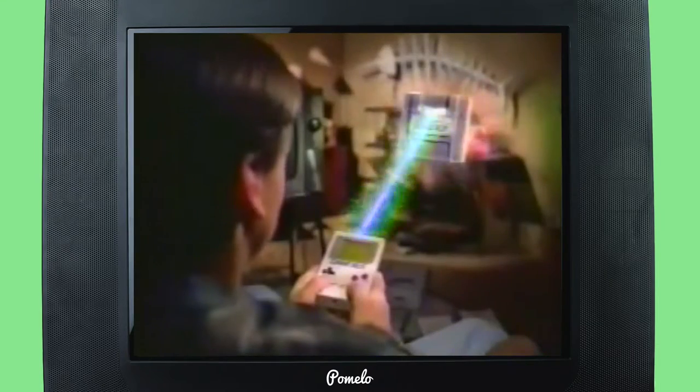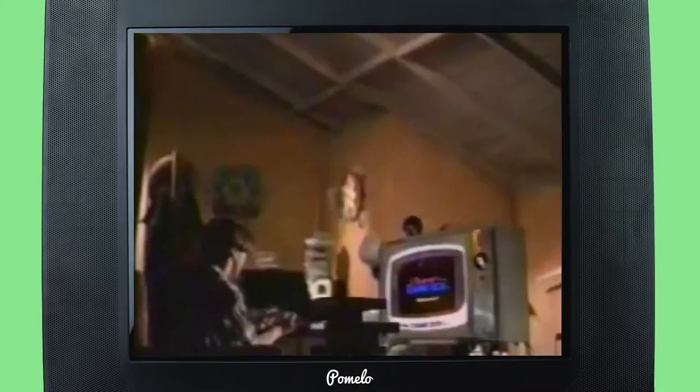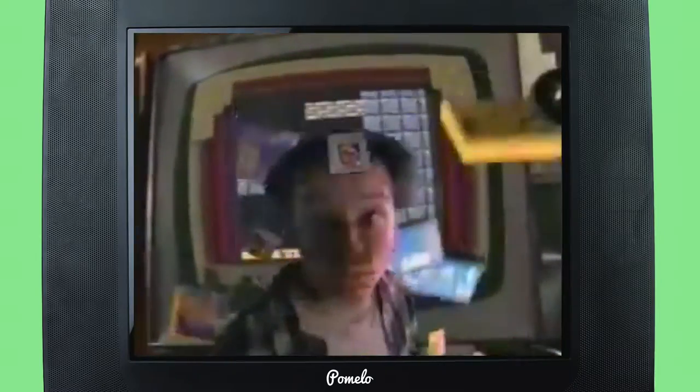In Europe and the US, we got the Super Game Boy from Nintendo — play your Game Boy games on the Super NES in living colour, even choose your own colour combinations, play all 350 Game Boy games. This is the UK version, which looks exactly the same as the Japanese Super Famicom version.